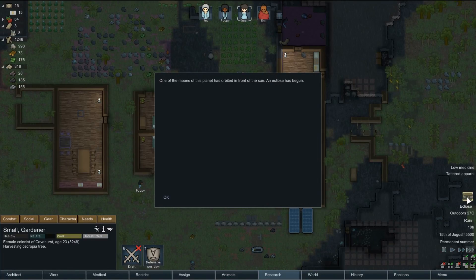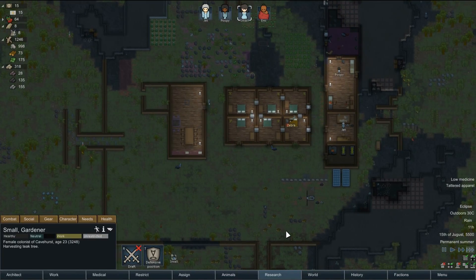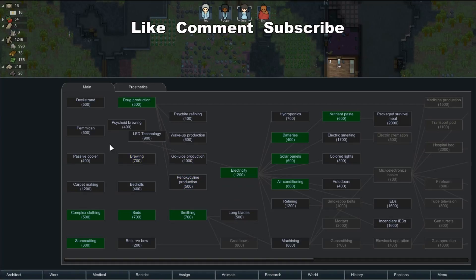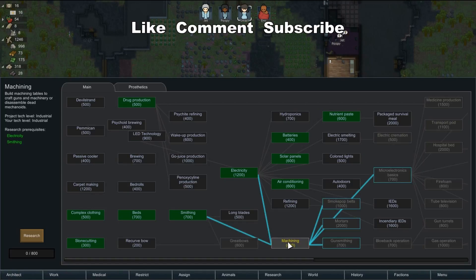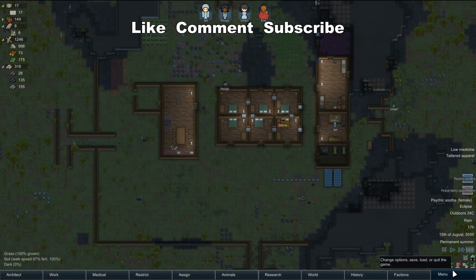Eclipse. Well, with that eclipse folks I think I'll end this episode. Remember, the game can be bought on Humble, which I get a small commission — not a lot, but every little bit helps the channel. Give it a thumbs up if you enjoy it, comments are always welcome, and you're always welcome to subscribe to the channel. Just get this going before we — electric. Oh, can we do packed survival mills? No, electric smelting. I can't make my mind up. Research done. Okay folks, thanks for watching and I'll see you next time — we'll have a look at that when we come back on the next game. Thanks for watching — it's Ash saying bye for now.